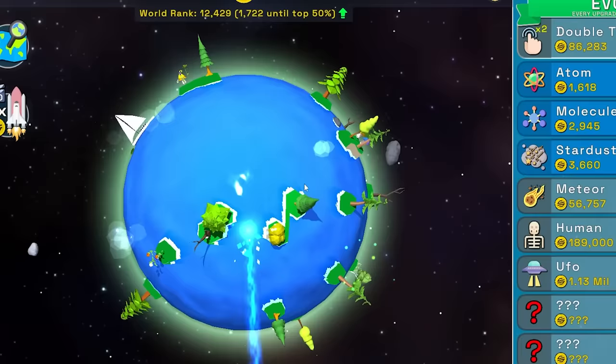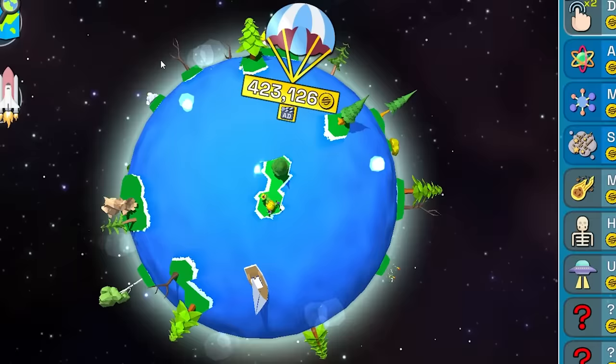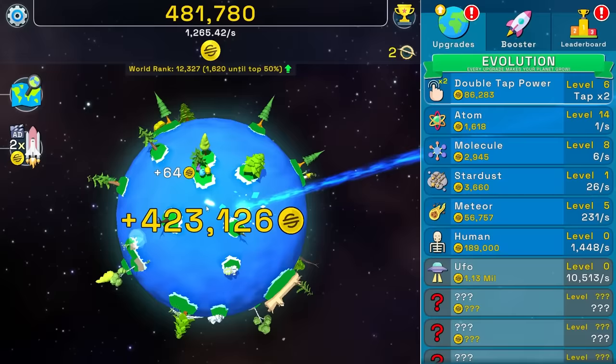It stopped spinning uncontrollably. Let's see if we can get it going again. I can get it going again, but that's $400,000. We're clicking that ad — it's so tempting. 481,000. I can hire my first human.